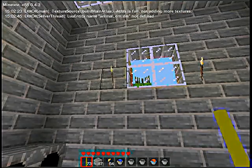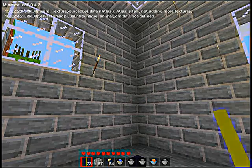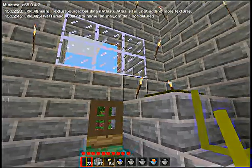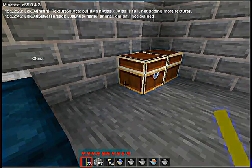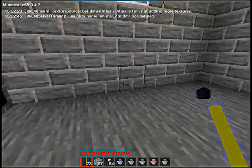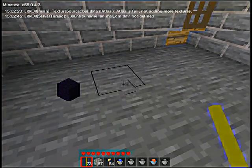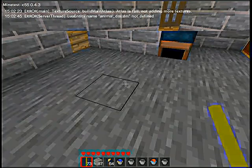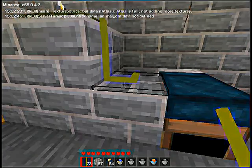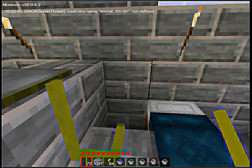I am now on my main home base — I call it that. There we have a bed, not working now, two chests, two furnaces. This obsidian I throw out because I needed space in my inventory — this is trash, this is the trash bin.